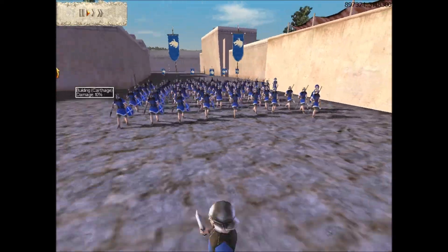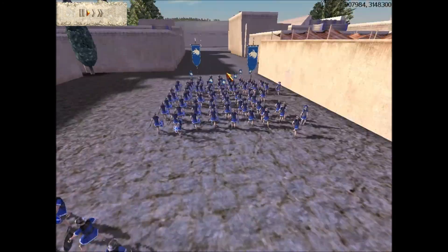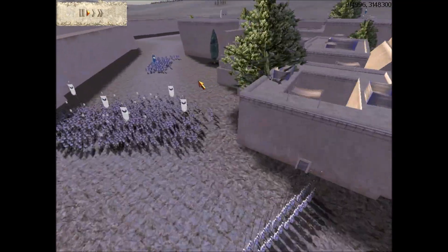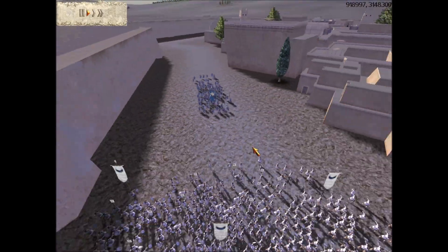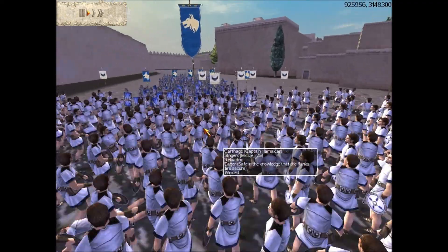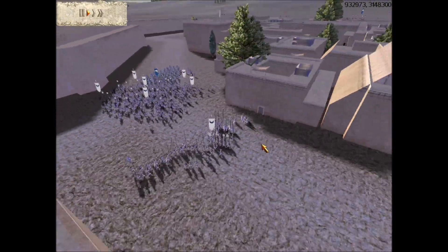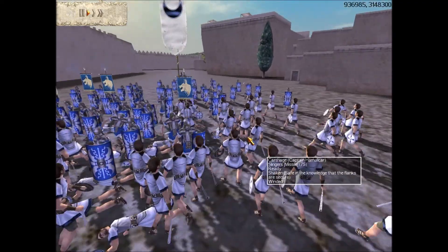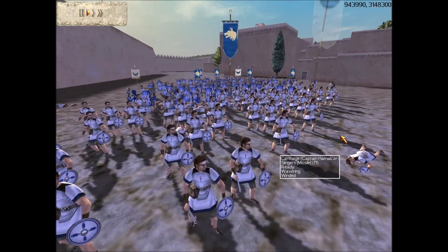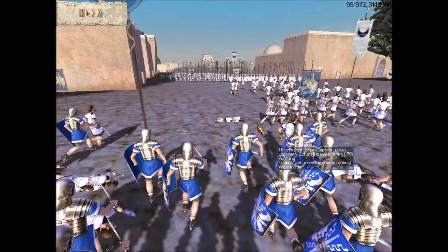It looks like they're just gonna walk right into battle. I took my Poeini over here and put all my slingers over here, but we killed like nobody yet. I told everyone to run away, but this one unit just started moving and began fighting — I was really confused about what they were doing. They routed at like 52 people and finally just ran away.